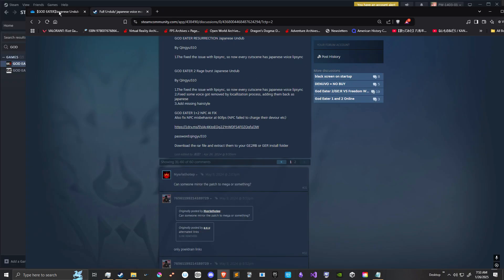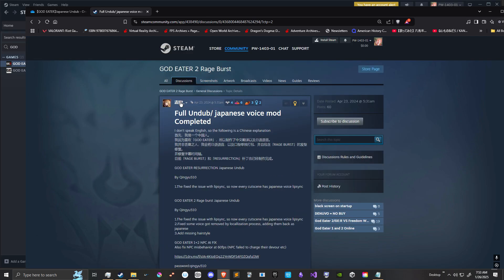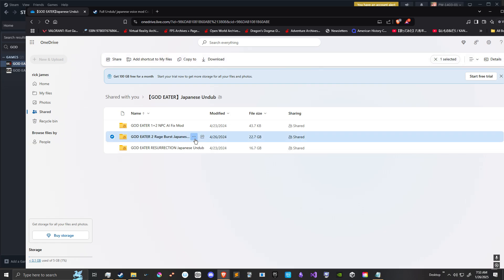These are the two links that are going to be in the description — this one from the Steam post by the original creator. This link leads you here, and this leads you to the Rage Burst folder. This is the most important one — you want to do this, you hit here and you hit download.